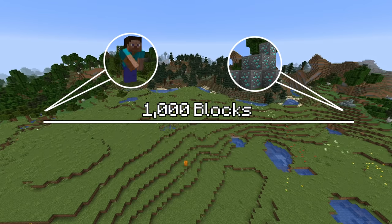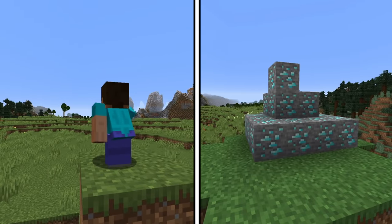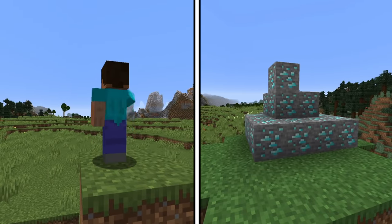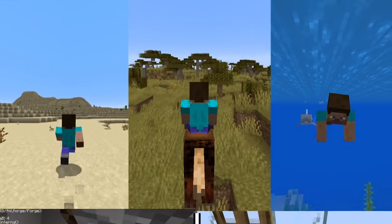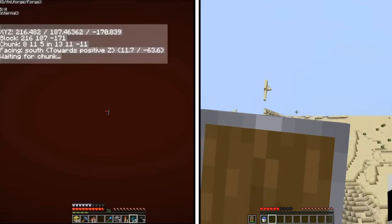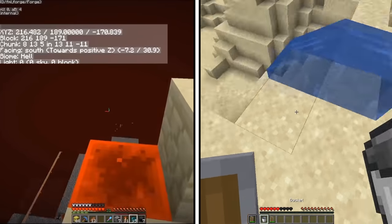Our buddy Steve here is 1,000 blocks away from these diamonds. Let me ask you a question: what is the best possible way Steve could reach these diamonds? Running? Riding a horse? Dolphins maybe? Well, in modern day Minecraft, he could get to these diamonds in less than a second.